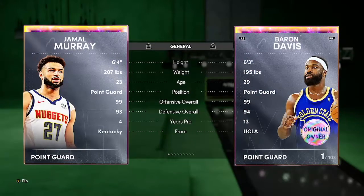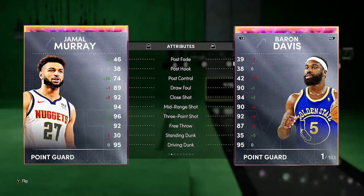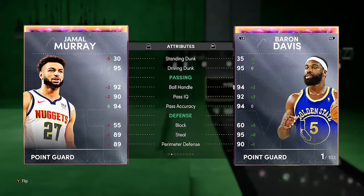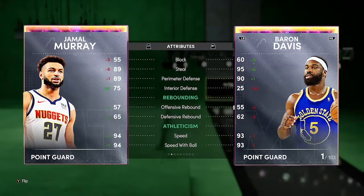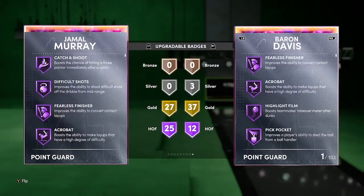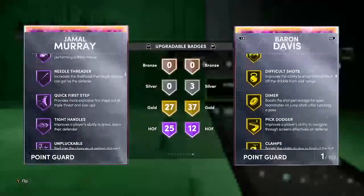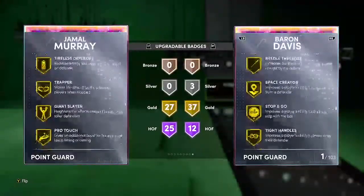Galaxy Opal Jamal Murray — 96 three-pointer, 94 mid-range, 95 driving layup, 89 draw foul, 92 free throw, 95 driving dunk, which is crazy. He can dribble. Good on defense, good rebounding, great speed. Checking his badges: 25 Hall of Fame, 27 Gold — Dimer, Deep Threes, Downhill, Quick First Step, and Clamps. The Jamal Murray is definitely worth it.